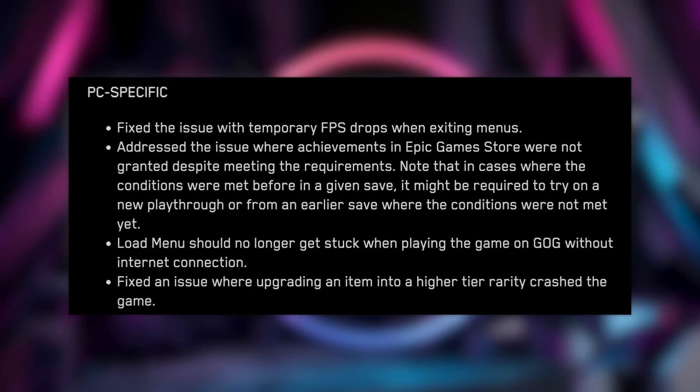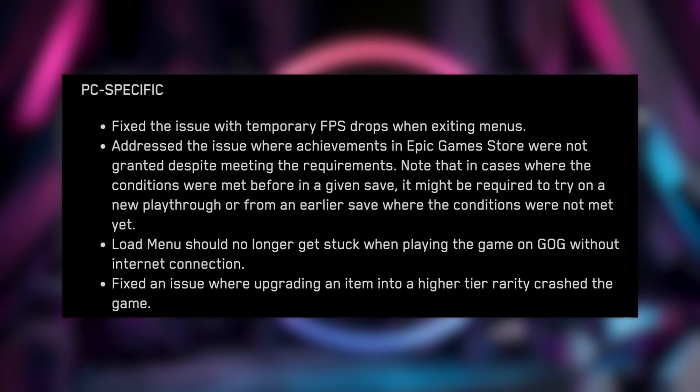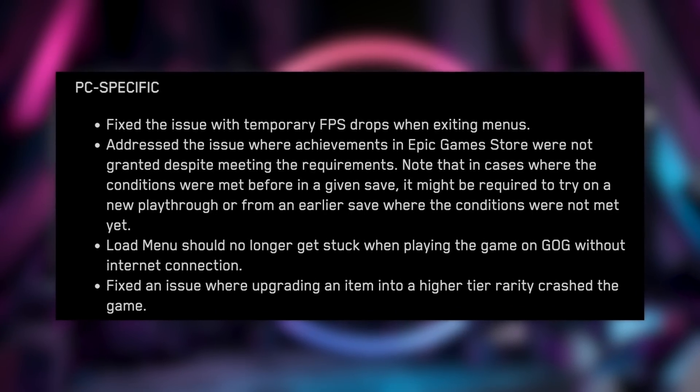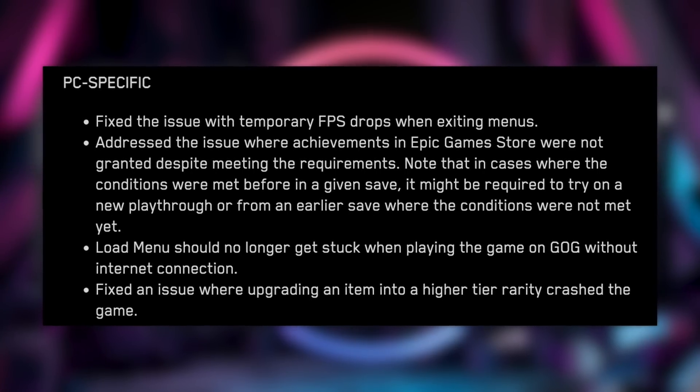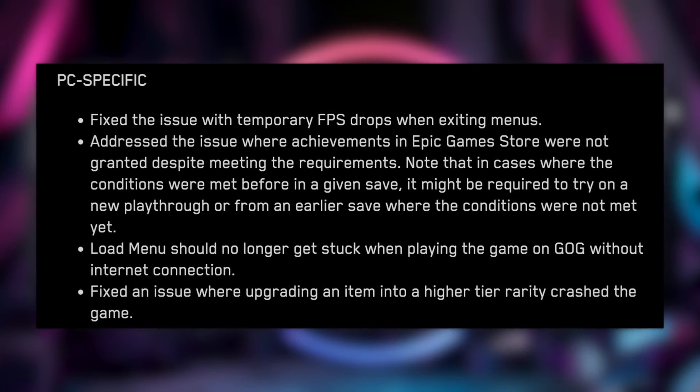Because this is a Cyberpunk update, there are a whole bunch of bug fixes you can read in the patch notes. What I wanted to point out that I'm really happy they fixed is the frame rate drop when you close out of menus — apparently that's gone. That was really frustrating: after you'd exit the map, the frame rate would tank for a couple seconds and then even out. It's nice to see they fixed it because that's been annoying for a long time.